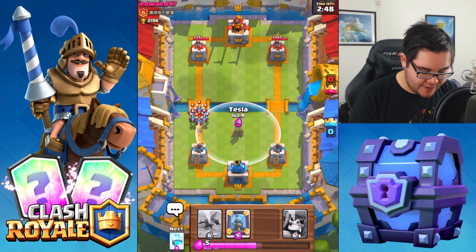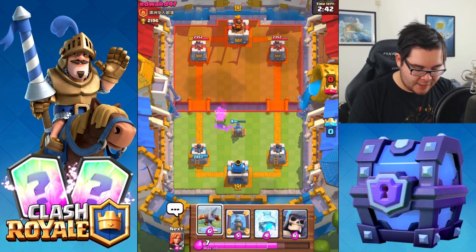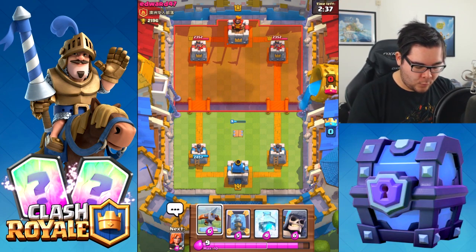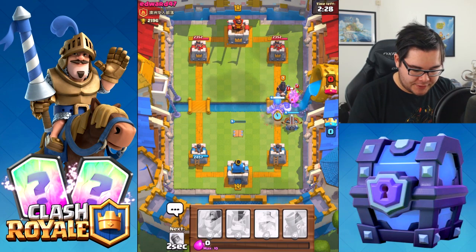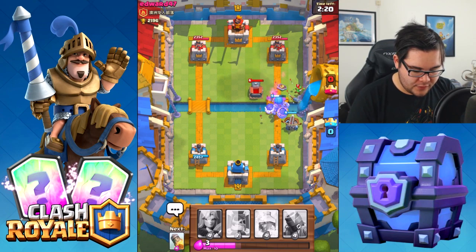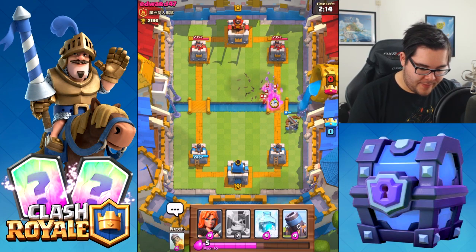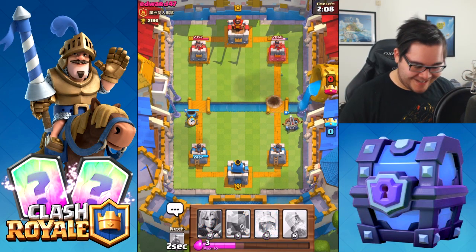Let's drop the Tesla right here on the right side and split up everything. Let's see what he's going to be doing — if he attacks one side, I will attack the other. We had a nice little exchange there, won some experience. Let's drop the X-bow and giant skeleton. Take care of that Dark Prince, take care of the tombstone — everything is going to be okay. We'll take this guy out relatively easily with this scumbag deck.